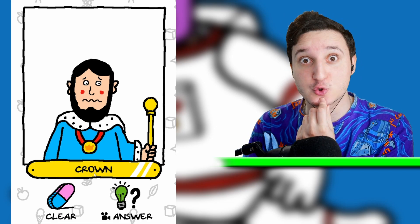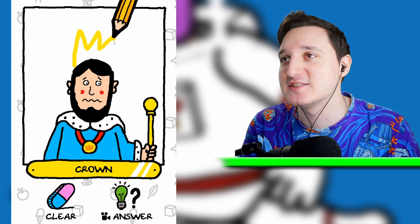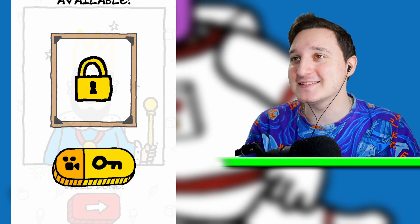What do we need to draw? A crown. We need a little bit of spikes here, let's say three spikes. Put it down here and let's close it. Boom, it's an awesome crown. Let's go.